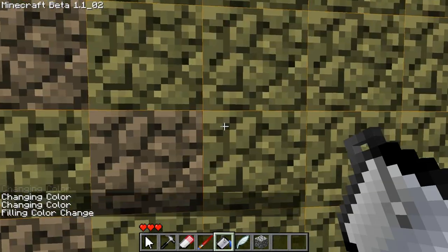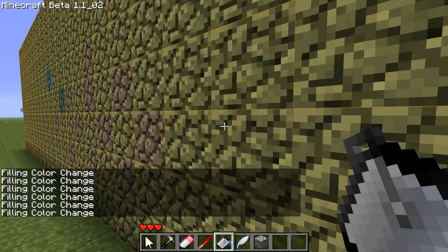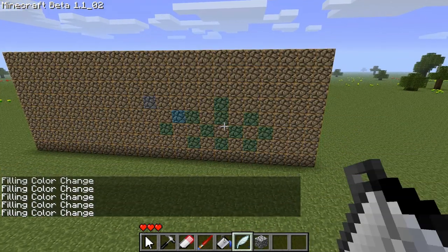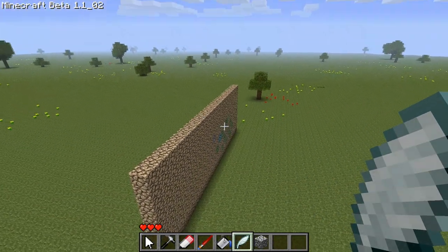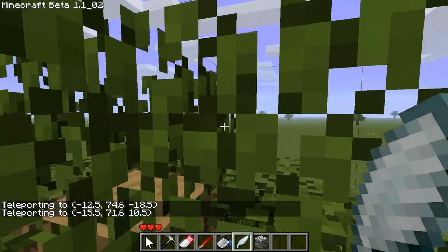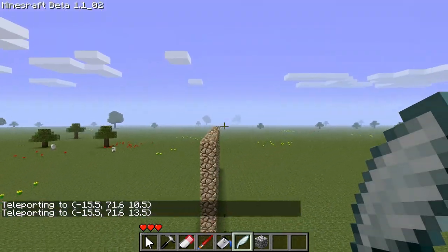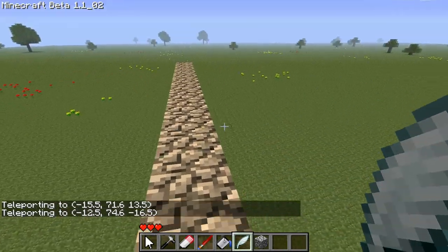The paint bucket changes all the blocks in the currently selected area, which is very useful when you've got a lot of blocks to change, like a wall like we have right here. Another useful tool you're going to want to use a lot when navigating around quickly is the quill. What this does is teleport you to the top block of wherever you've selected. So if I select right there on the tree, it puts me right there on top of those tree blocks. Select on the bottom of the wall, it puts me on the top.